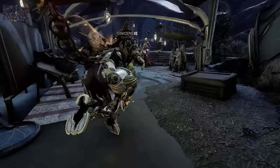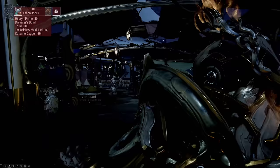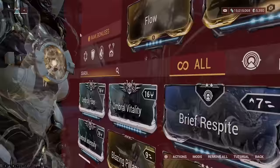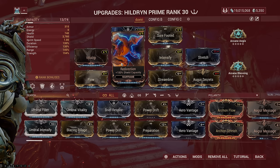Right off the bat you should consider having Vitality, Redirection, Intensify, Streamline, Stretch, and Augur mods to help you progress in the game smoothly. Vitality is obviously for more health, but Redirection is a good contender since it becomes better with the additional damage reduction on the shield, plus the shield gating mechanic that gives you more invulnerability after shield break. The only downside is that at early levels it's harder to regenerate your shield with no access to the Helminth system.